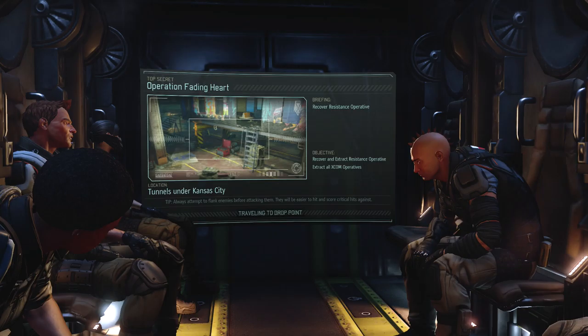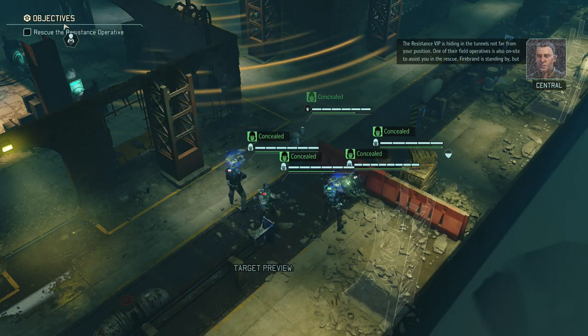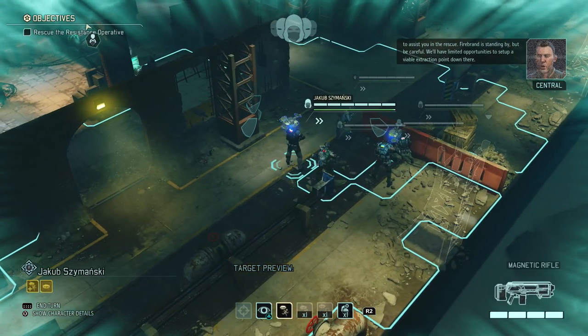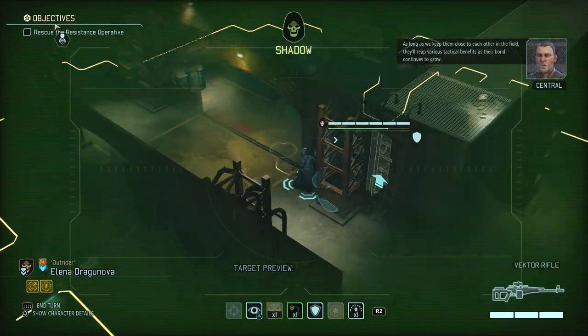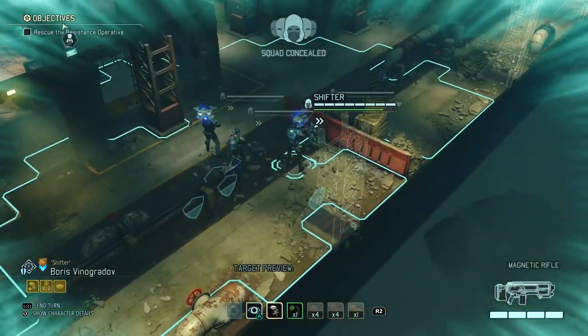Actually I have done this before — you need to get to the VIP and then hold out to be extracted later. I think it's good we took our snipers because they usually do well in the holdout part of this mission. The resistance VIP is hiding in the tunnels; a field operative is also on site to assist in the rescue. Firebrand is standing by.